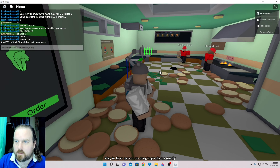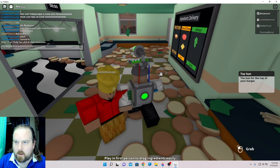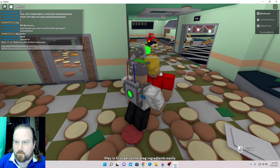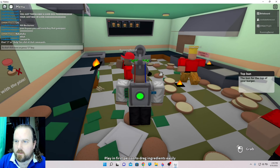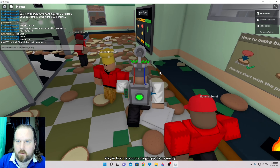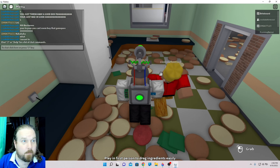What is wrong with this kitchen? The health inspector needs to come. This is disgusting. There are more burger patties and buns and lettuce than there is floor. You'd be hard-pressed to step on the floor. If the floor was lava, you could walk just over burger patties.